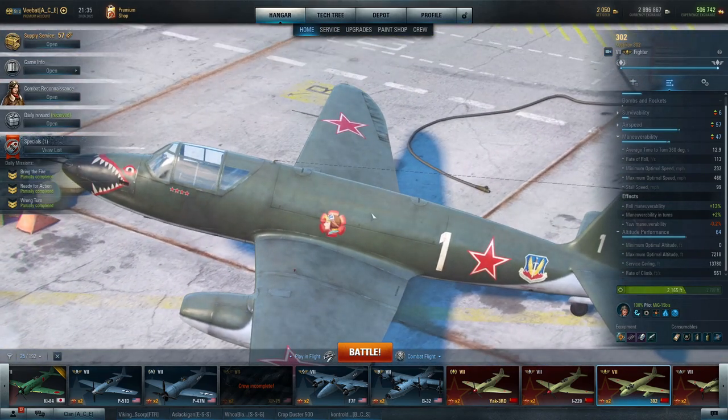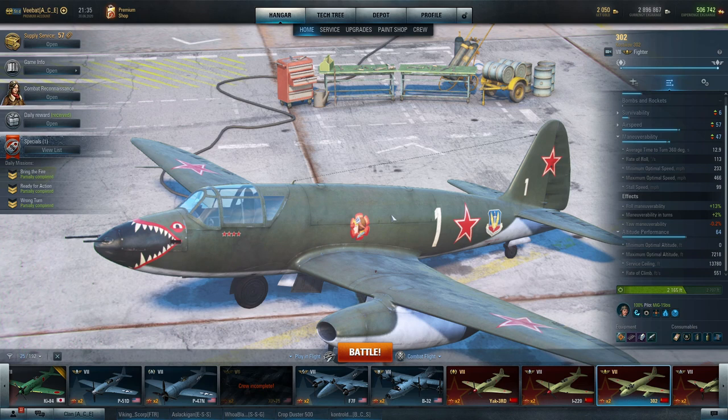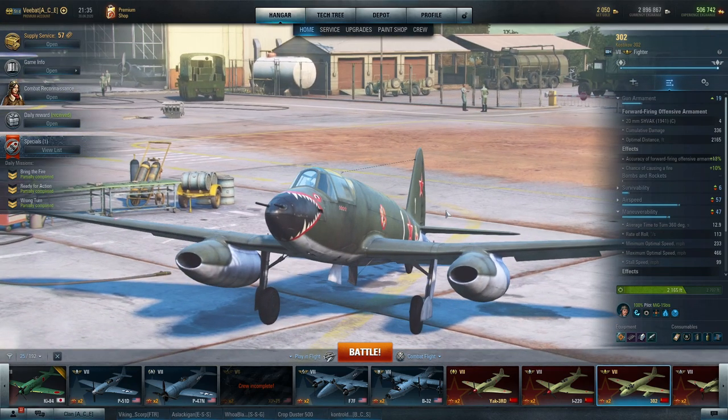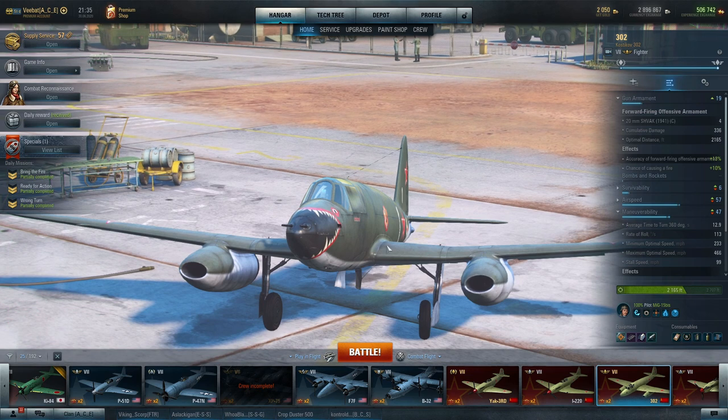Comparing to the P-51D which I also have specialized, that aircraft is only 447 — so by comparison this is a big difference. I often call this the poor man's J8M, because obviously it's a tier 7 versus a tier 8 premium. But in a lot of ways it's actually much more consistent and a lot more fun to play. Unlike the J8M featuring only two very short range 30mm cannons, you're getting four decent range 20mm cannons that range out to almost 2,200 feet.